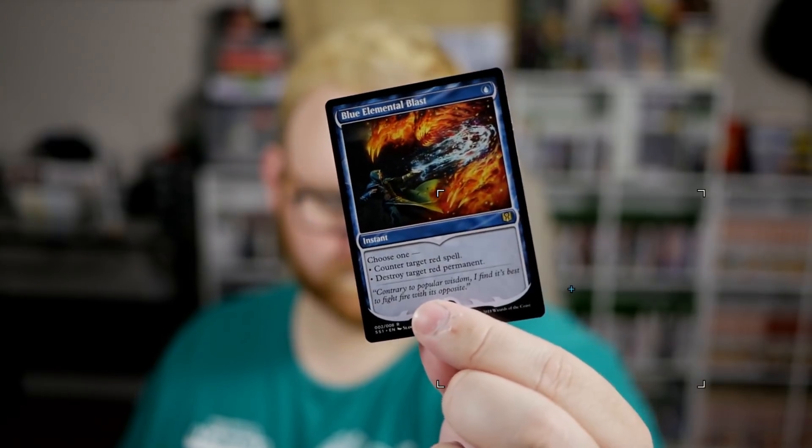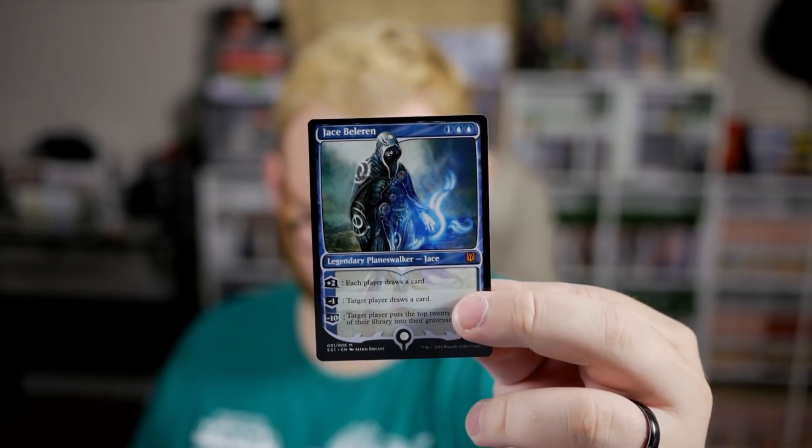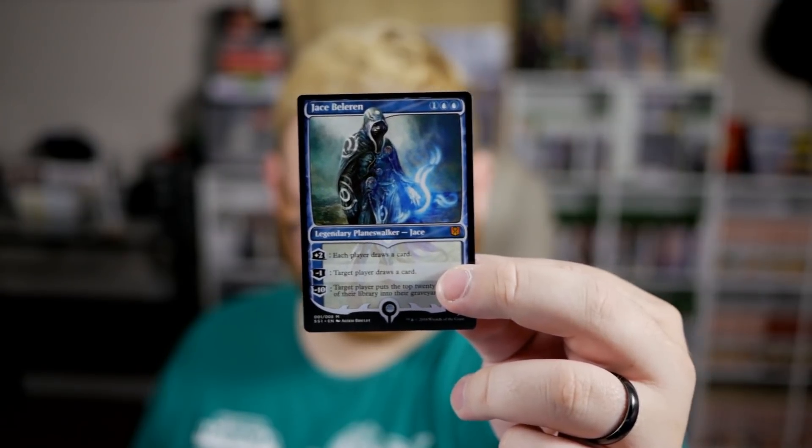All of these cards have their own specific art, except Blue Elemental Blast also has the same art as normal, and Jace Beleren — Jace Beleren being, of course, the Lorwyn version, the first version of the Planeswalker Jace.